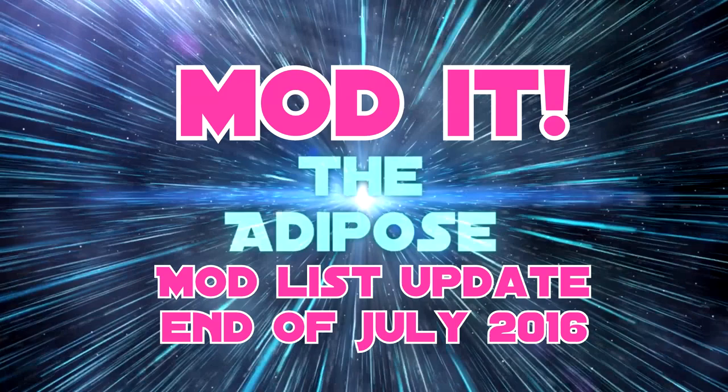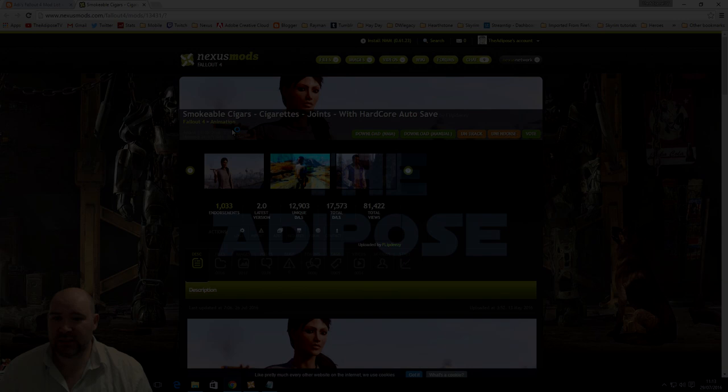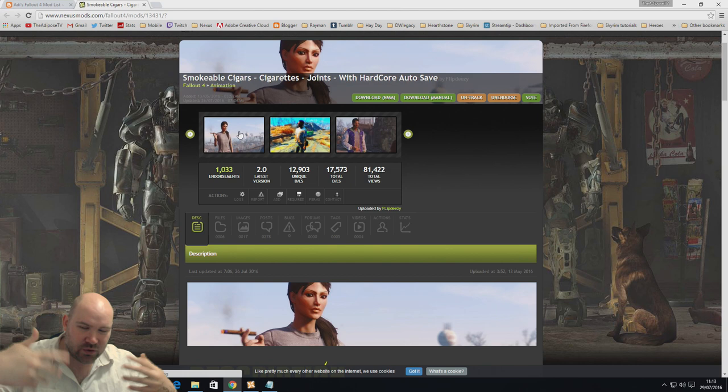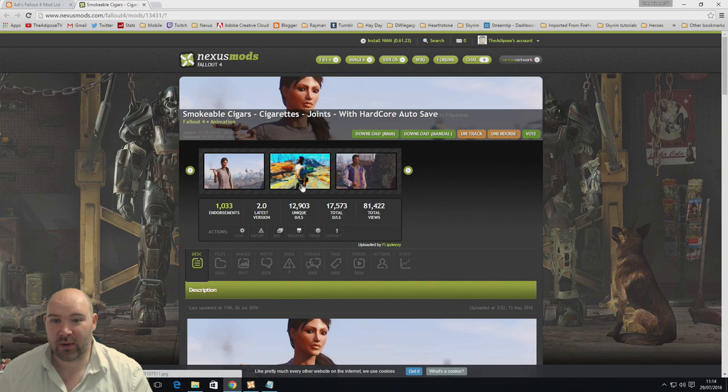I've added Smokable Cigars, Joints and Stuff since the last video. I love it for my Mitch character — it's a beautiful, slow-paced animation. If you've been watching my role plays, you've probably seen me pause for it. The character can get out a cigarette, it glows, it smokes, and I can do a bit of exposition for what I'm currently thinking. You can also craft cannabis and have all your visuals go crazy. It's by Flipped Easy, who also made the Sit Anywhere mod.